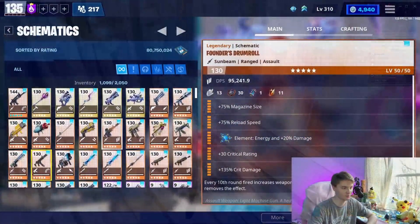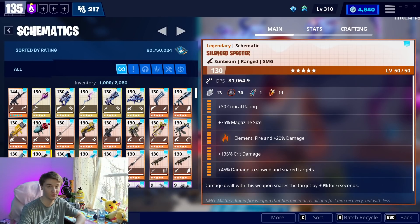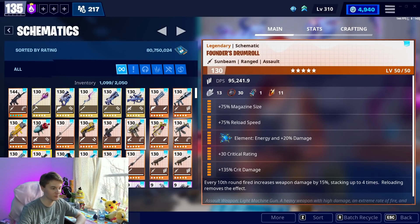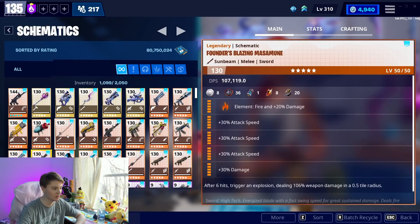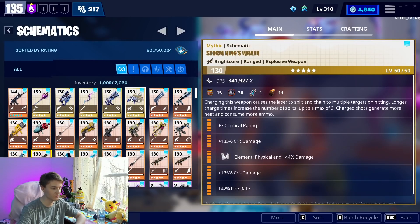There are some super fun 6 perks. All the Founders' weapons have special 6 perks — I'm covering it, so I'll probably have to go over them for today's video. All of the Founders' weapons have special 6 perks right here. The Nocturno as well, and all of the Mythic weapons have their own special 6 perks.